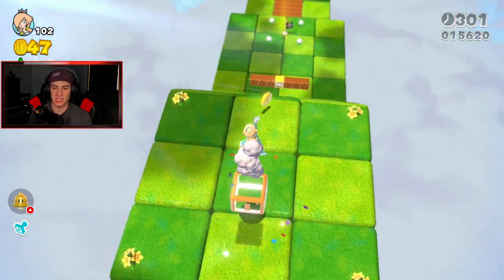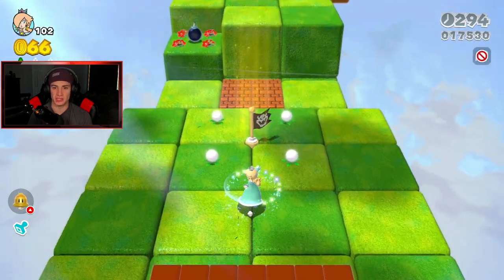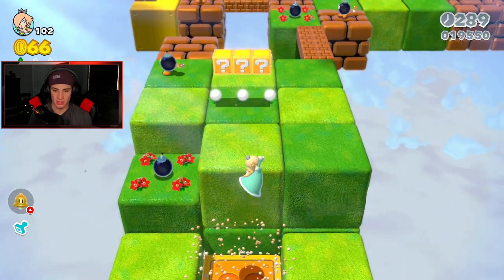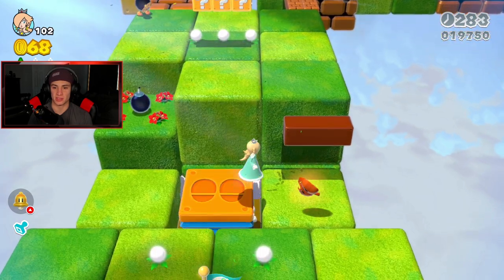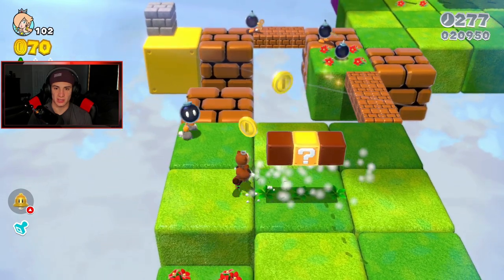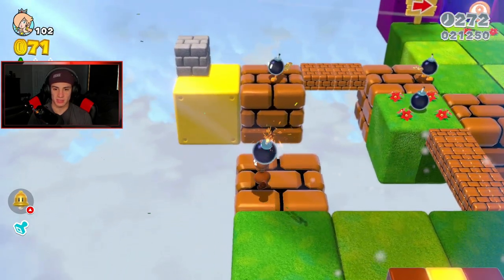We're getting started strong — first green star and we got the stamp. We're getting into this level. I remember a lot of the levels in these worlds but not this one. We got a nice little bounce block. I actually want the Tanooki tail — Rosalina rocks for that. I feel like we need a bomb here, can I give it a nice big hug?